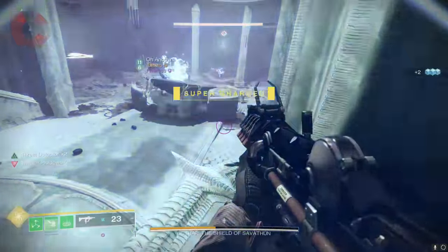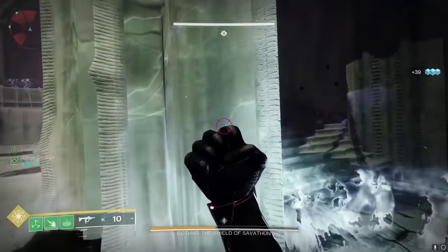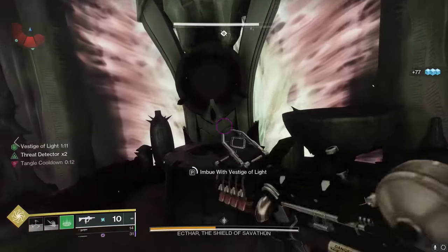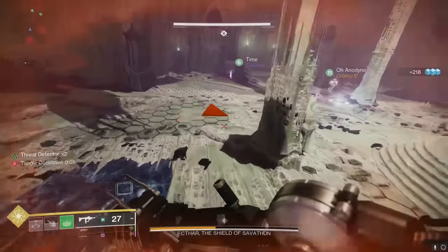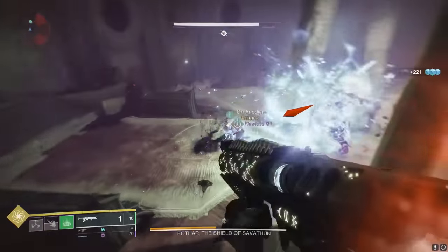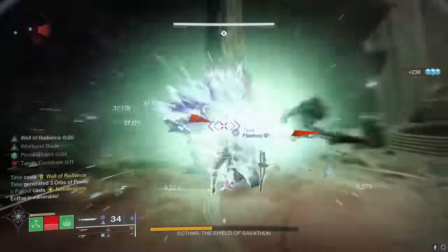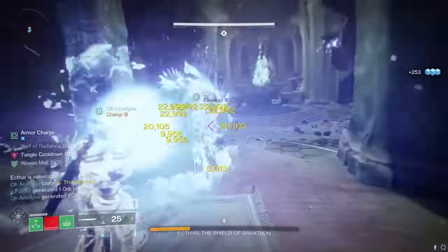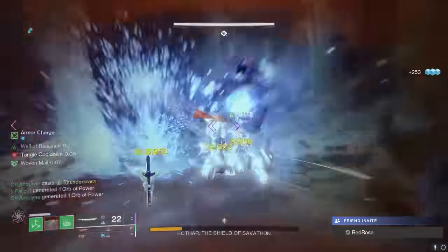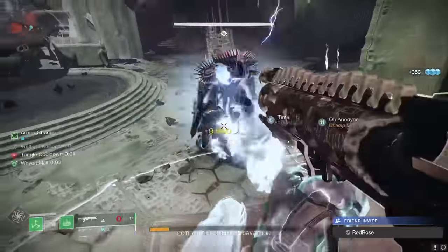When you're back on dry land, find the Lucent Hive, kill it, and squish the ghost to gain the Vestige power. Dunk that Vestige power into three hive statues located at the top of the room, which will spawn a wellkeeper knight near where you spawned in. Kill that knight and stand in the green goo pile it leaves on the floor, which will now allow you to de-shield and damage the boss. I recommend close-range weapons for this encounter, like swords or hard-hitting shotguns like the Legend of Acrius. Rinse and repeat until the boss is dead.